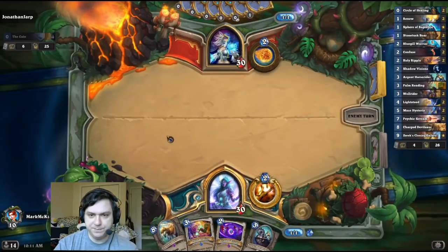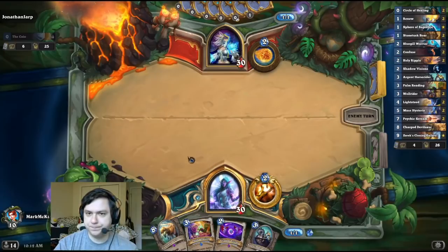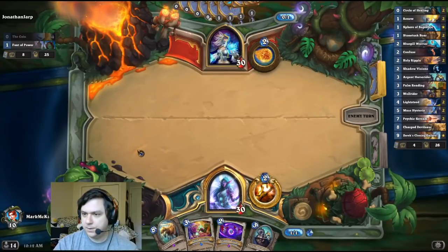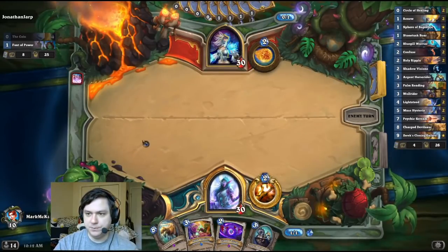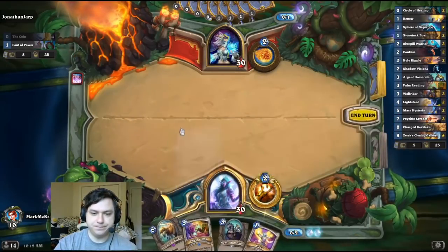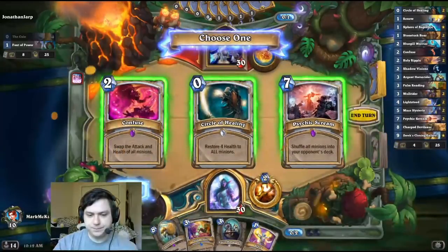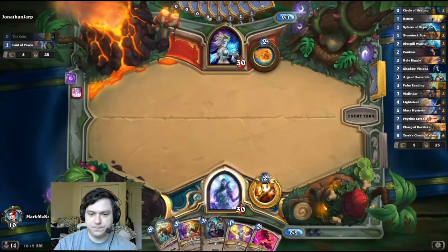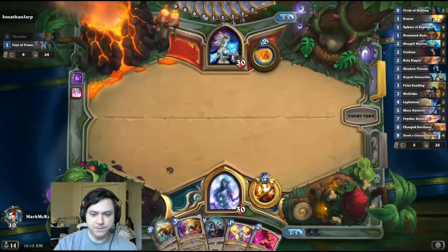Alright. Not the most amazing hand, but it's not terrible. Wish we were going second. I'll spell H. It shouldn't be too bad. There isn't really taunts to worry about, it's just random secrets. Confuse is probably still more important. It's nice to hit the Confuse discount if I'm reading, too.